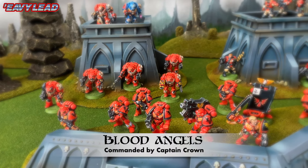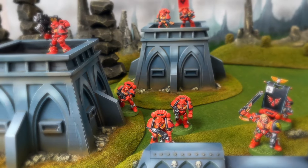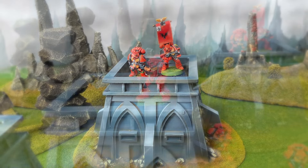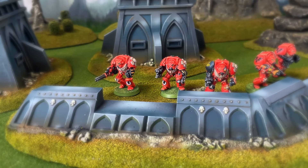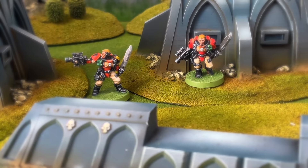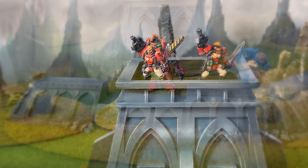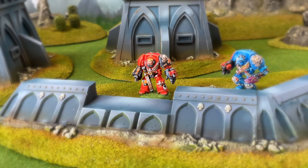Let's now take a look at the Blood Angels and see what I'm bringing today. First we have Tactical Squad Andreo, led by a veteran sergeant, taking along a meltagun as a special weapon and a heavy bolter as the heavy weapon choice. I'm also adding Squad Lorenzo with an assault cannon and a heavy flamer at the ready. And finally we have Squadron Night Eyes, our 5 Space Marine Scout Squadron. Space Marine Terminator Captain Bezrael is accompanied by Malachai, his Librarian.